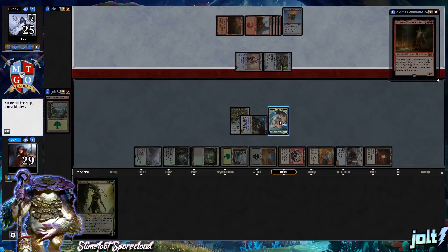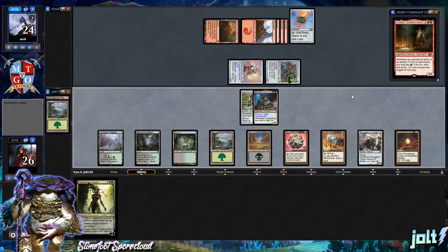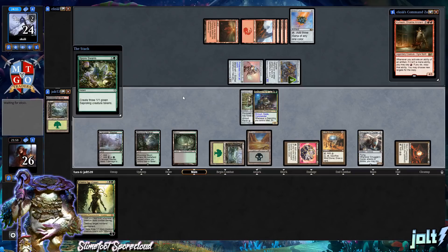I want to chump block with a Sapling Token at this point — I don't mind preserving our life total. Drawing into Spore Swarm. Let's go for that — we'll get three Saplings off Spore Swarm. Let's leave up Mind Stone just in case, then tap for red and one green to get those three Saplings onto the battlefield.